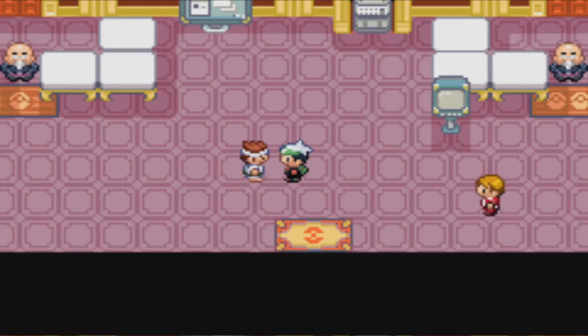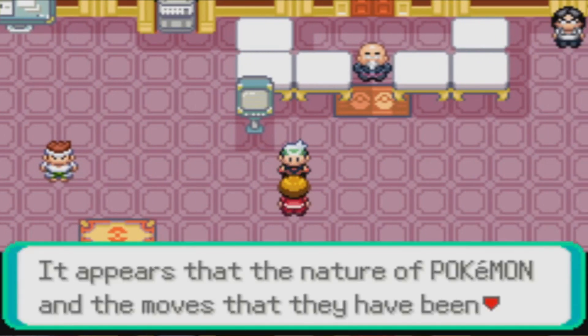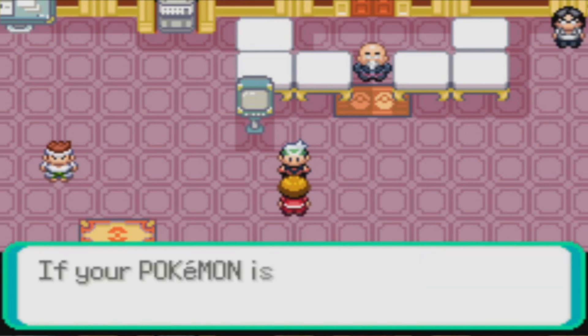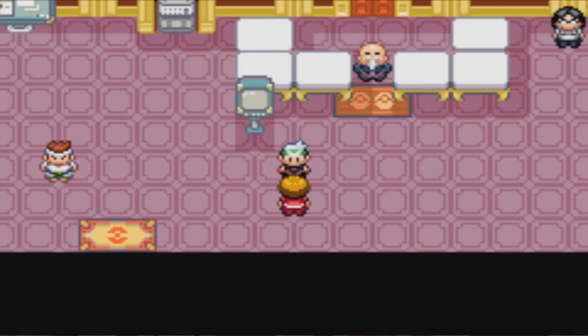They pick the moves and the only thing you can do is potentially switch out if you think a matchup will not be worth it. Aside from that, you have no control over what happens in these matchups, which means this mode is extremely luck based.